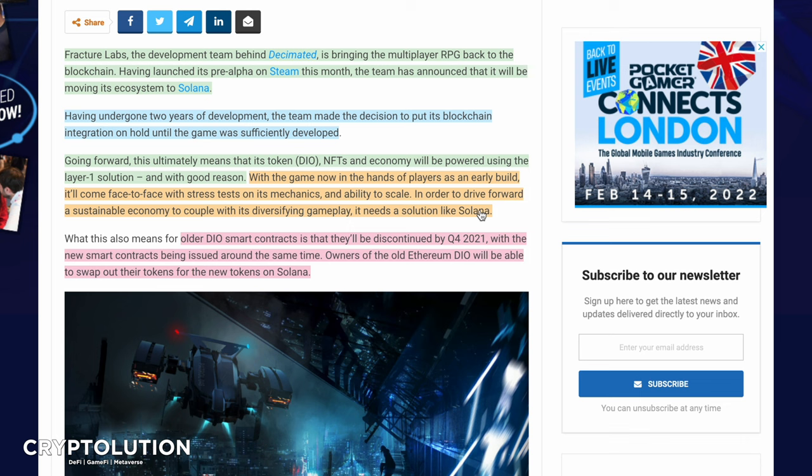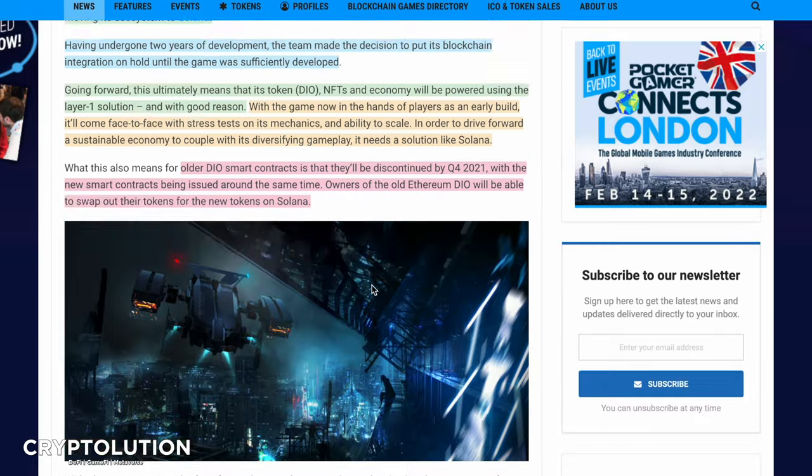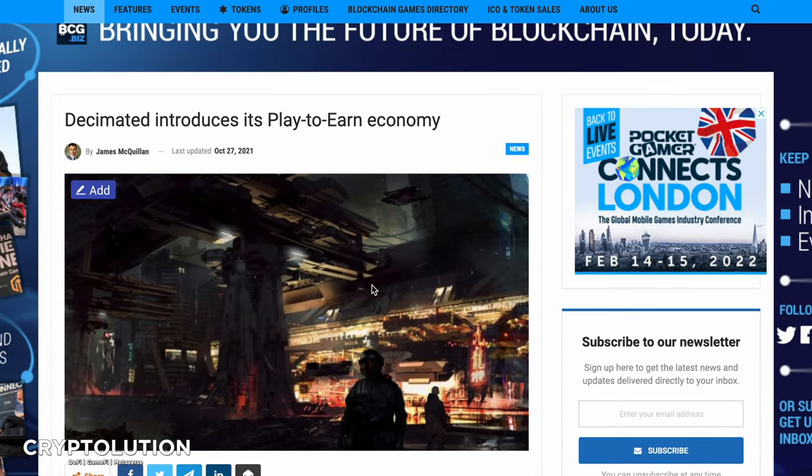For older DIO smart contracts, this means that tokens previously purchased on exchange will be discontinued by Q4 2021. With the new smart contract being issued around the same time, owners of old Ethereum DIO tokens will be able to swap their tokens for the new tokens on Solana. So they do have a game plan in place to allow people who hold the old tokens to transition over.